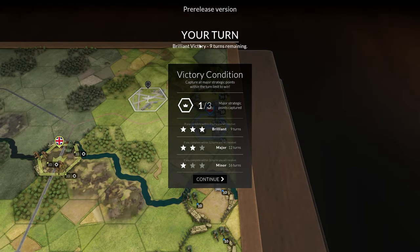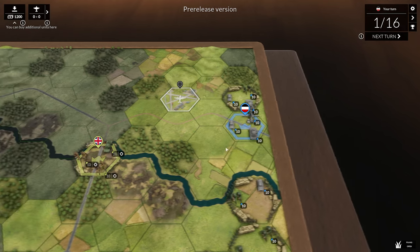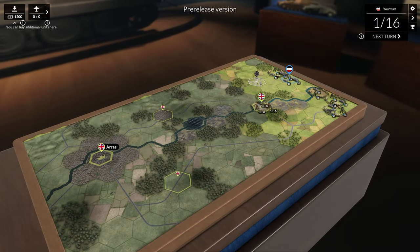We have nine turns remaining for a brilliant victory, 12 turns for a major victory, and 16 turns — which I think is all the turns we have — for a minor victory. As you could see early on in the menu, there are three campaigns: a Soviet, an Allied, and a German one. But today we're going to take a look at that first German one, just because it's all we have access to in the demo.